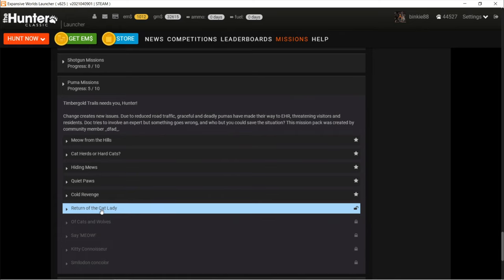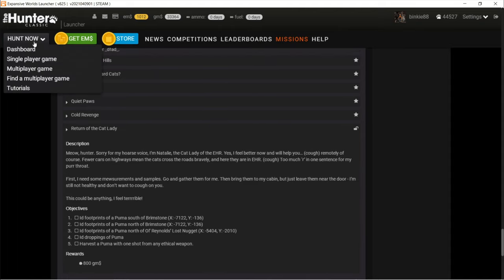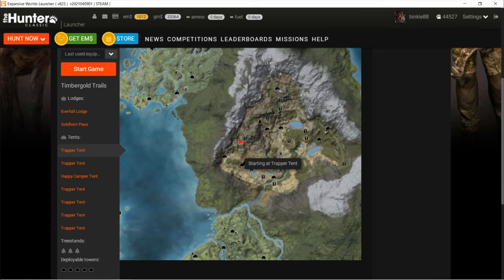Let's see — Return of the Cat Lady! Footprints south of the Brimstone, footprints north of Brimstone, footprints north of Old Raynaud's Lost Nugget — I need droppings and to harvest a Puma with one shot using any ethical weapon. None of this has to be in the same hunt. So let's just do some Puma hunting. Old Raynaud's — where is that? It has to be north of Old Raynaud's. This one is called Old Raynaud's Tunnel. The nugget was right here.